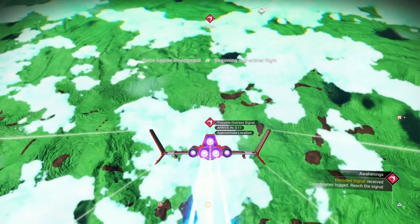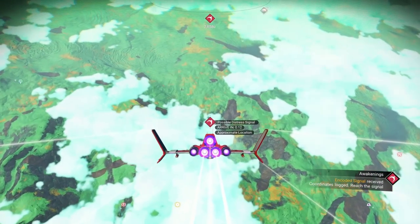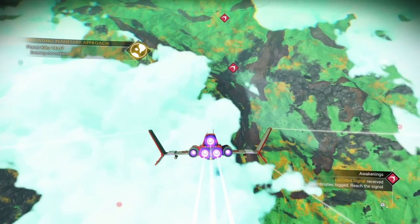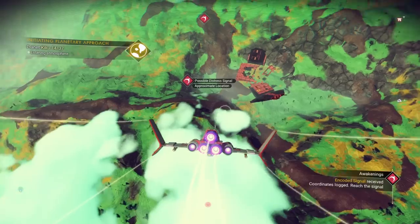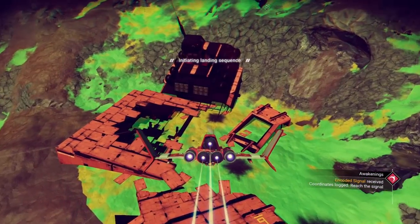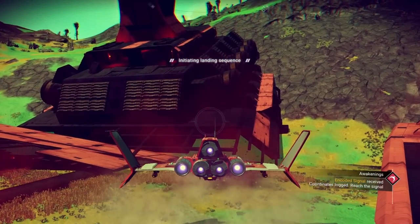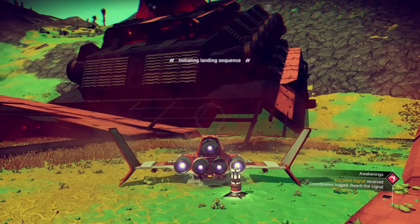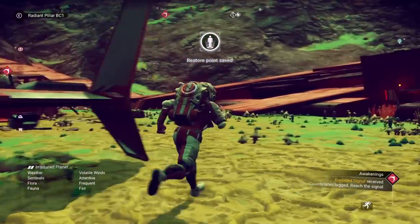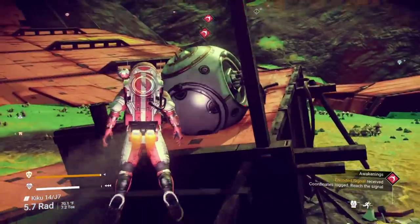We're coming down on a possible distress signal on our starter planet. Now this should be a crashed freighter — and there it is. Just looking for my free parking. When that circle turns green, you can go ahead and hit the land button and it'll lock into it. Now I've messed around with freighters a little bit and I noticed a few differences — we'll show you here in just a sec.